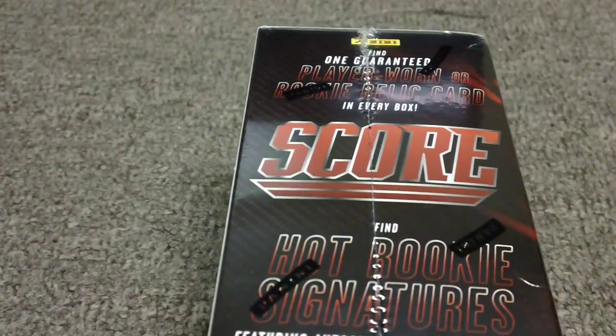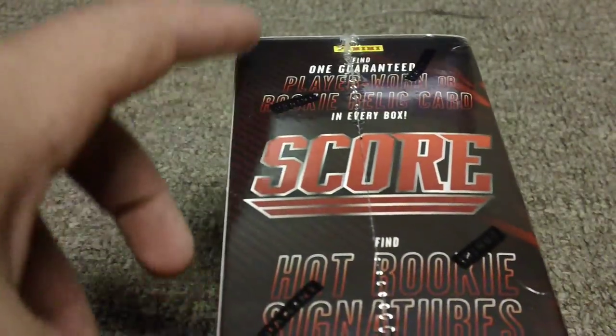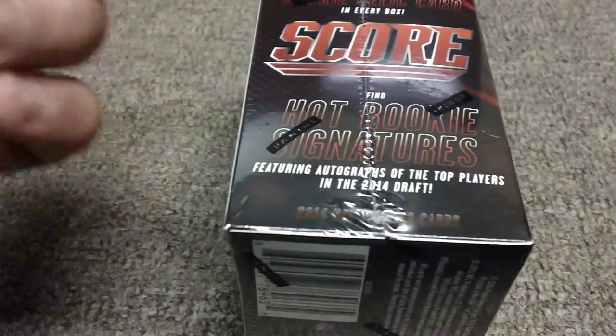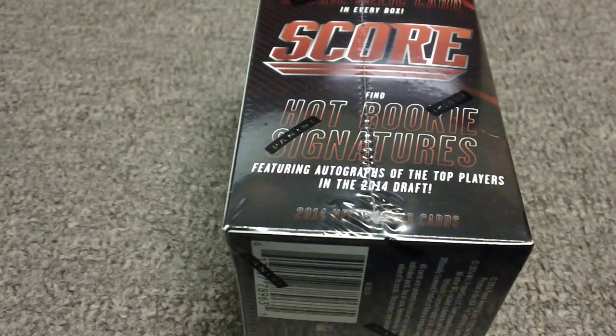I believe this is the newest set. One side of the box says: find one guaranteed player-worn or rookie relic card in every box. If it's rookies from last year I hope I get a Le'Veon Bell relic card, and hopefully a Steelers player-worn card would be awesome. It also says: find hot rookie signatures featuring autographs of the top players in the 2014 draft.